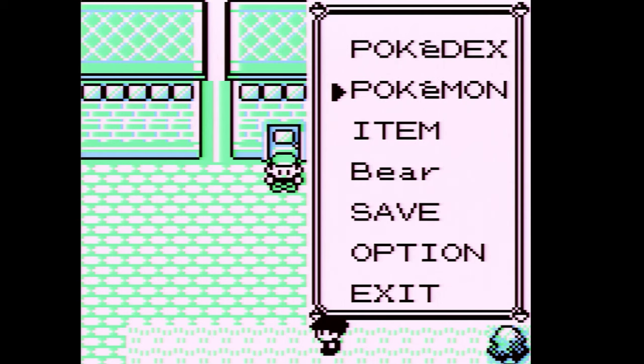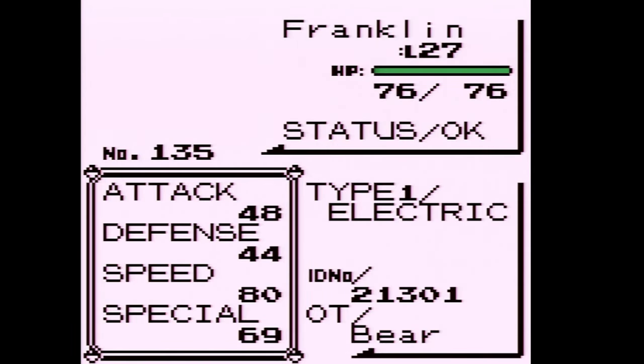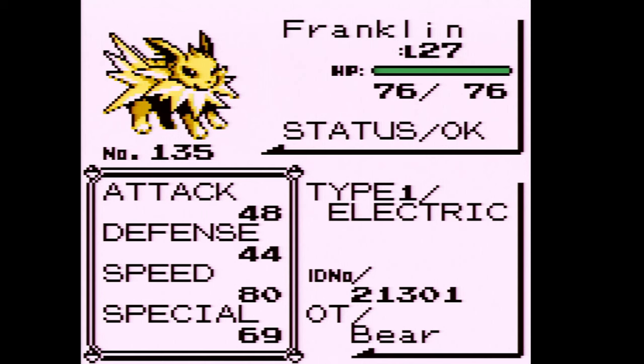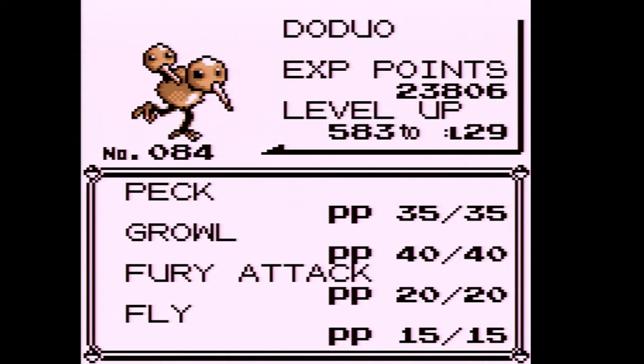Welcome back to some more Pokemon. In the last part we explored a bit of Celadon and got two brand new team members that I raised off screen. This is our Jolteon and our Doduo. The Doduo was actually like three levels away from evolving, so pretty solid.